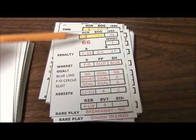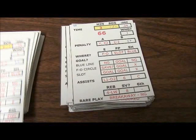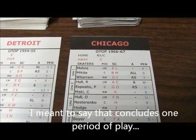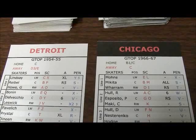When an action card takes you to the end of a period, you don't consult a random number for a last play — only in the third period at the end of the game do you check the action card for a play. That concludes the first period of Shootout Hockey, with Chicago holding a 2 to 1 lead. In future videos I will show how to determine assists after a goal and how to assign penalties. Thanks for watching.